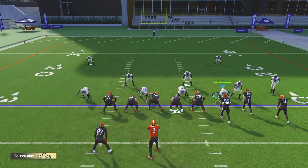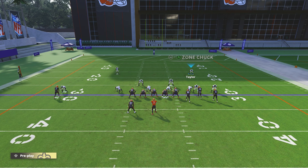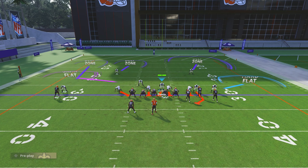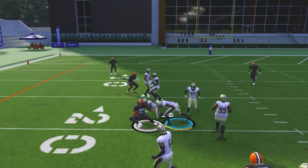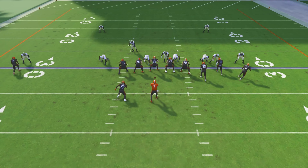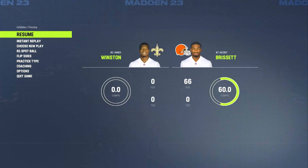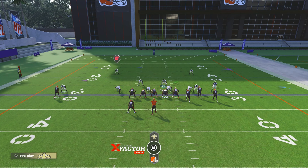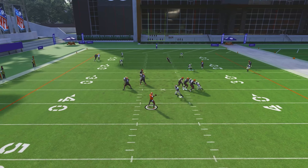Now for the blitz variation: press into this, blitz the outside guy, put him on a hard flat, put the other guy on a deep path, set slant outside, pass commit, and use your user in the middle of the field. The only issue is you have to send heat and user the middle the whole time. Wait for the snap — watch the middle, you're good. They throw to the halfback but pressure forces him to release it really fast, and it's incomplete.